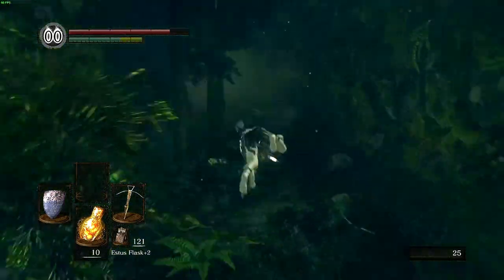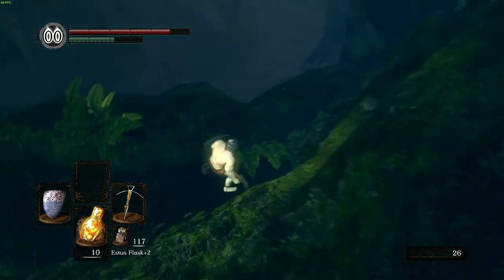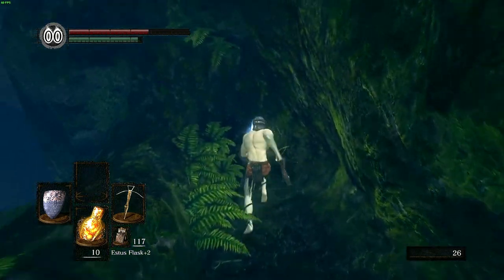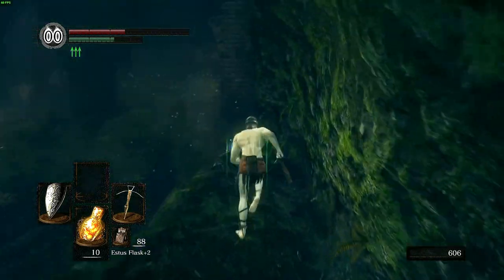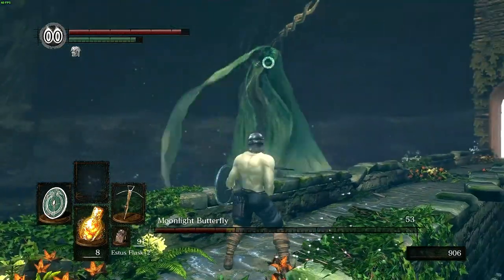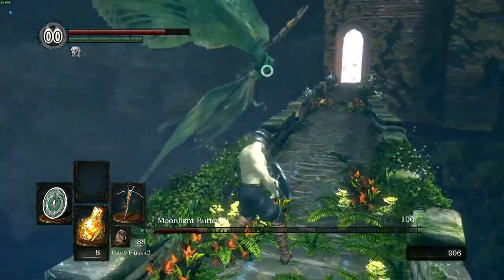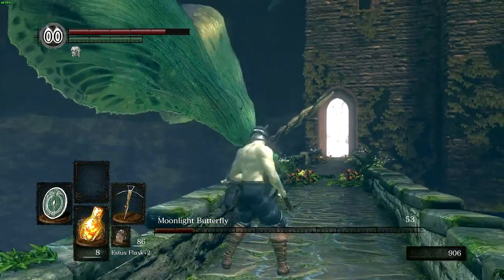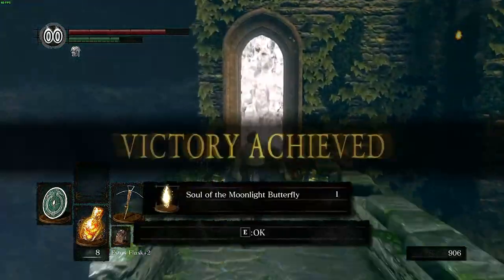Next I head into Darkroot because there are some items there that I want. Firstly I get the Grasscrest Shield because it's a shield that I will be using for the majority of the game. Next is the Wolf Ring because having poise is really useful and will make Capra Demon's dogs near useless. Whilst we're here, I'm going to take out the Moonlight Butterfly. The fight wasn't very difficult — I found shooting it whilst it was moving away had the best accuracy. Ironically, the hardest time to land shots was when it was perched down on the bridge.